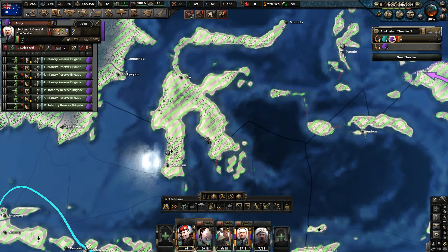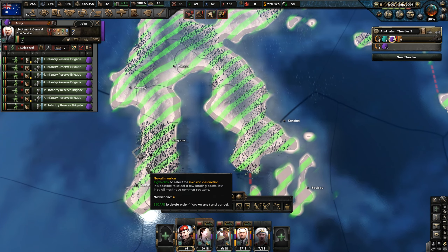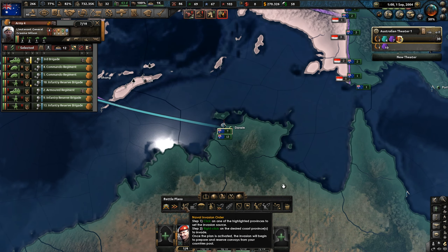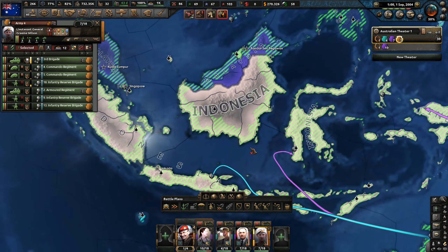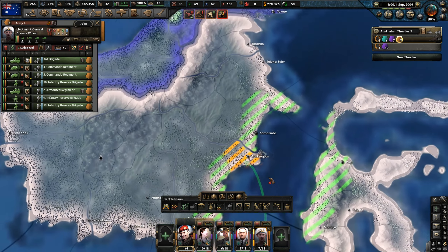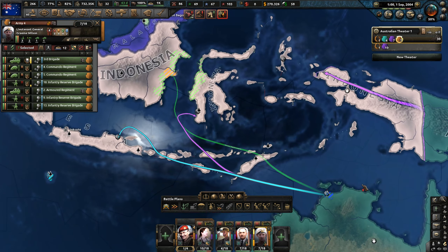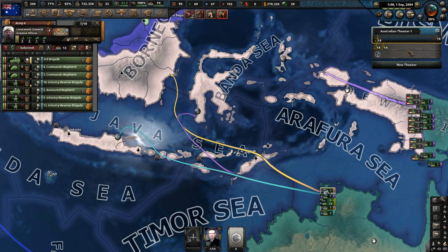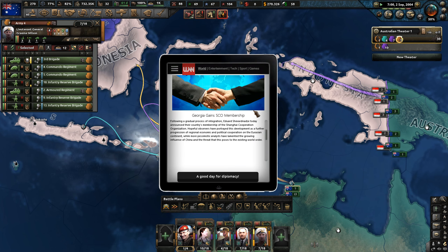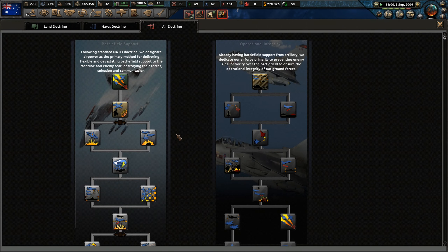Let's send one to Bali — some of the Australians would know the way. Let's send one to Borneo, which is interesting because they're actually moving their capital in real life — Indonesia is moving to Borneo because Jakarta floods so much. So if we're successful, we might try and puppet the country. I have to think about it.